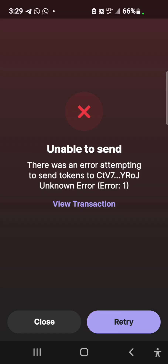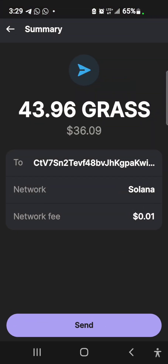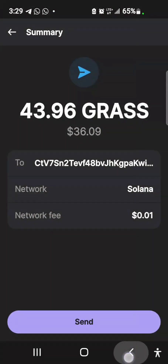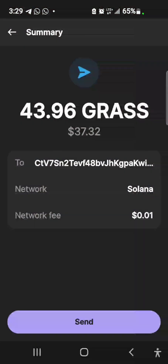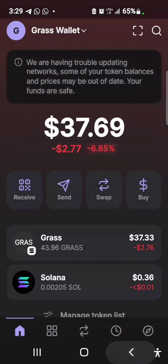There's an error attempting to send the token. I keep getting this error. Solana is a terrible network right now. Even my Solflare wallet isn't opening. The network is seriously congested because of the GRASS airdrop and I can't send this out.